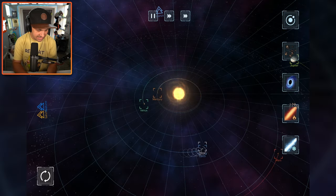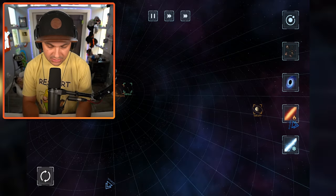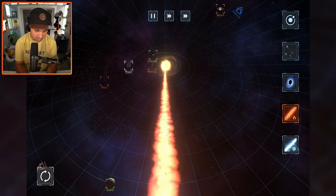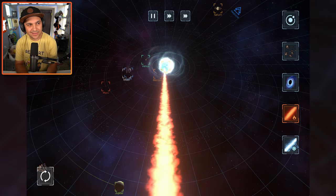You guys probably noticed Emmy in the background — we've got baby camp today, she's hanging out in a swing having a great time, just kind of staring at me. As far as I can tell, everything in System Smash looks like the planets are where they're supposed to be. Let's shoot the sun with the fire beam — I think that makes it grow into a blue giant.